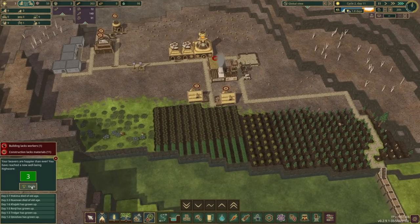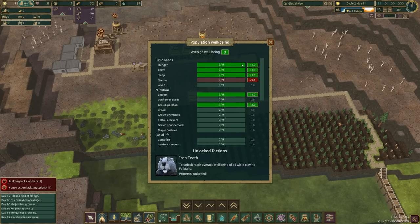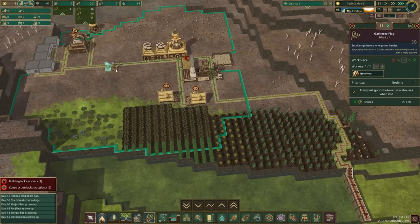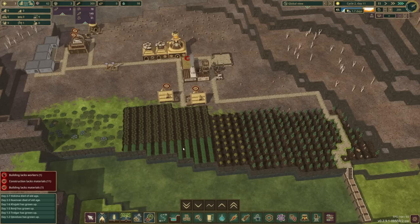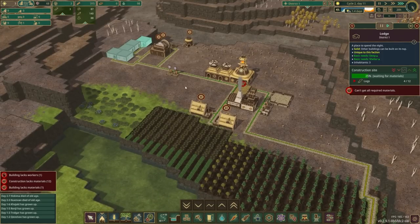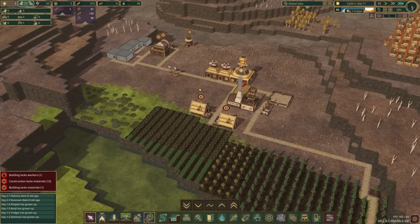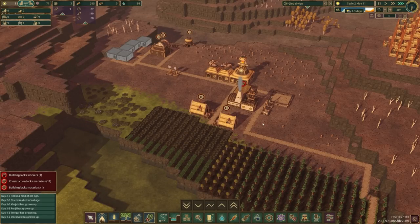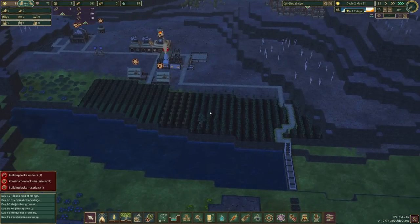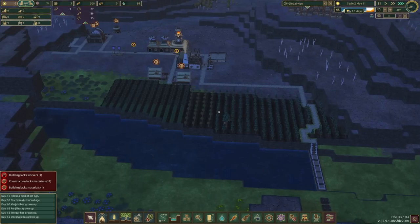When we get more than nine beavers it's going to be imperative that we have more water stored up. For now we just need to make sure these lodges get built. I guess before this floods we could harvest these berries and dandelions over here.